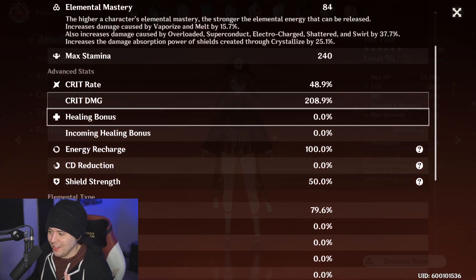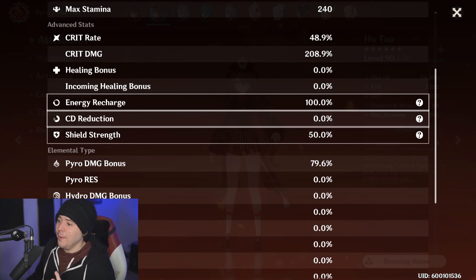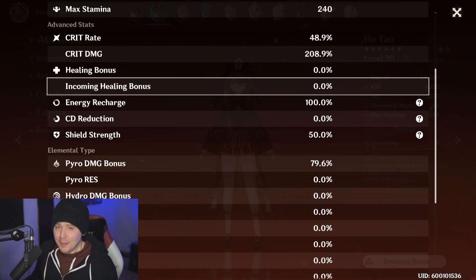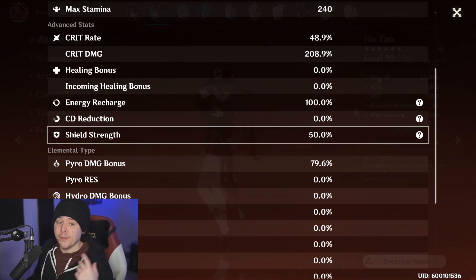Shield strength is huge, especially on Geo builds. Zhongli gets a double dip because this set was made for him - his shields are naturally very strong. Geo shields get additional efficacy against all damage types with 150% absorption rate versus all elements and physical damage. Shield strength stacks on top of that. That's why the bruiser Hu Tao build still hits for 90-95k crits on charge attacks and is super tanky with Zhongli's giant shield.